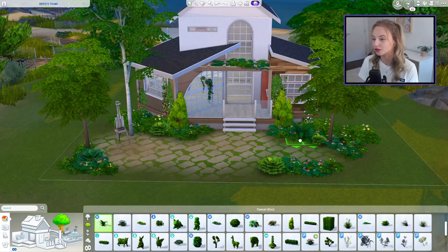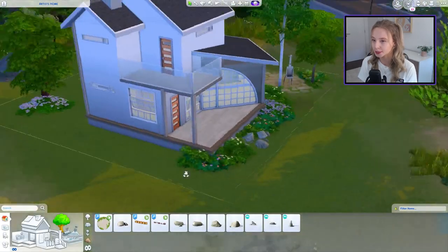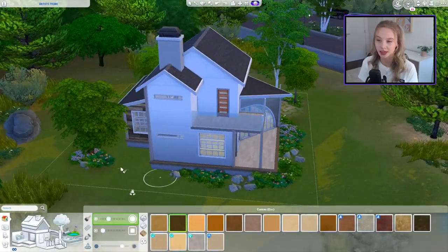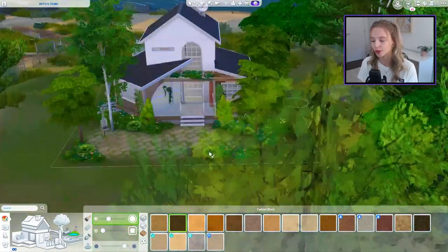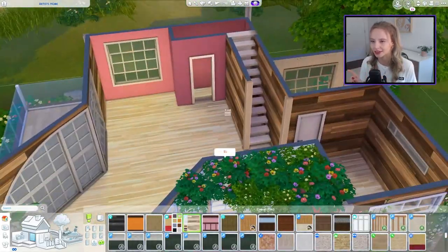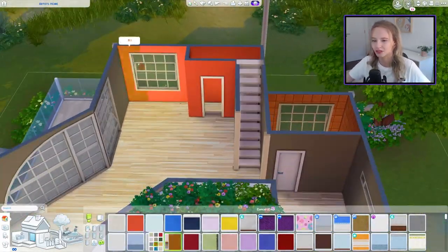For the landscaping I wanted it to feel overgrown - she's too busy working on her art to tend the garden. She gets a lot of inspiration from nature but likes that overgrown garden aesthetic that suits her personality. I also didn't want a fence to blend in with Brindleton Bay's surroundings and keep it open, though you can add one if you want. Note that NPCs do walk along a sand path to the left of the house, so you can put a fence on that side if needed.